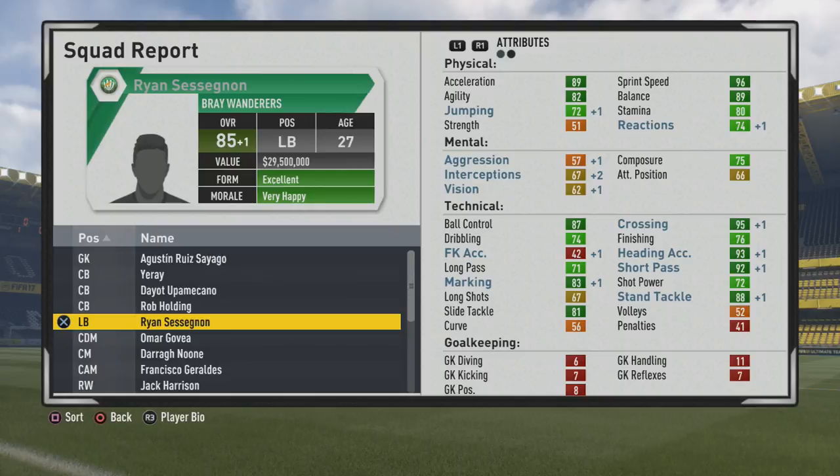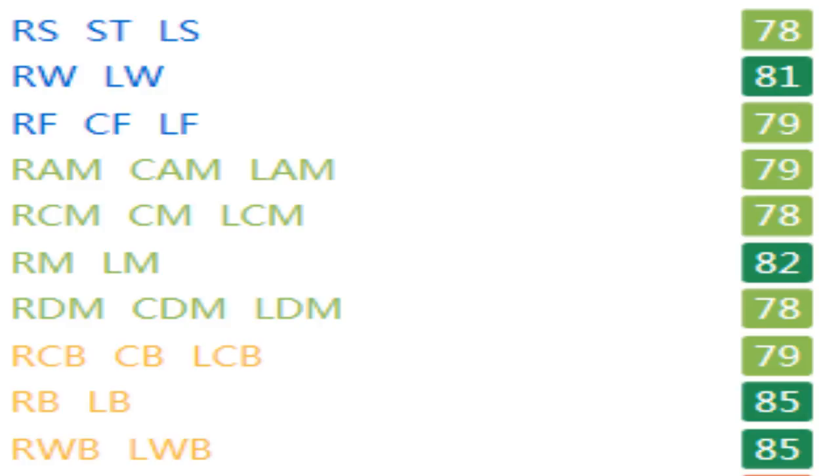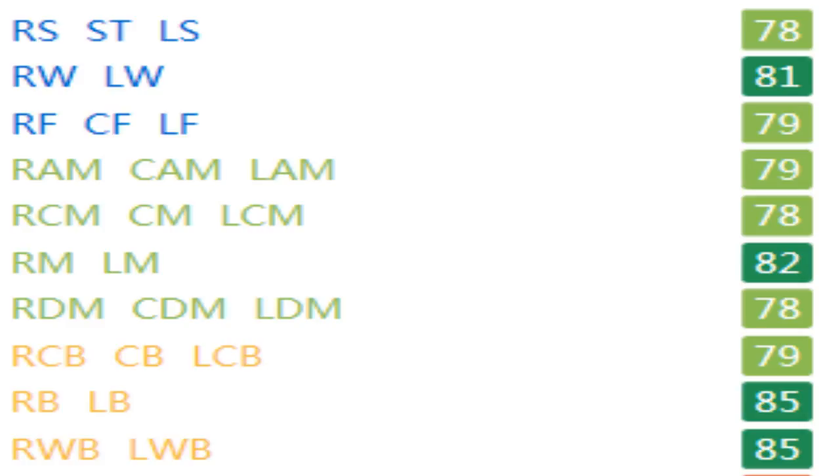His play information remains 5 foot 10, left footed, high/medium work rates, three star weak foot, three star skill moves. Looking at the position calculations: 78 as a striker, 81 as a winger, 78 as a center forward or CAM, 82 as a center mid, 78 as a left mid, 82 as a CDM, and 85 as both a wing back and a fullback — some wonderful growth over the years. Final stats: 89 acceleration, 96 sprint speed, 82 agility, 89 balance, 80 stamina, 87 ball control, 95 crossing, 93 heading accuracy, 92 short passing, 83 marking, 88 standing tackle, 81 sliding tackle, 76 finishing, and 74 dribbling — certainly a good two-way fullback.